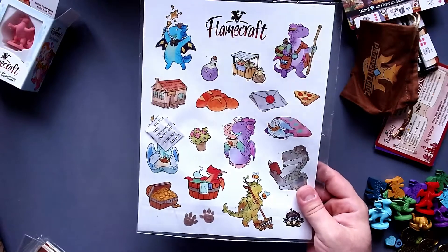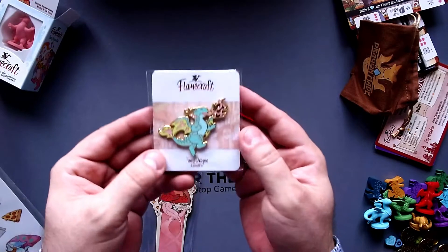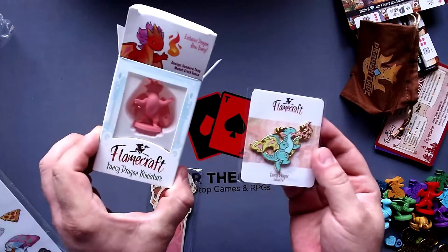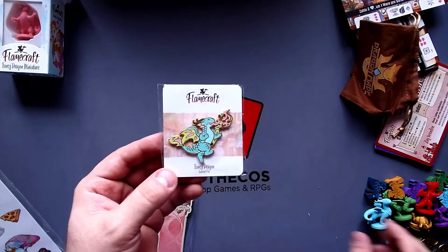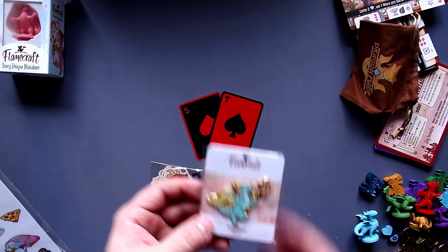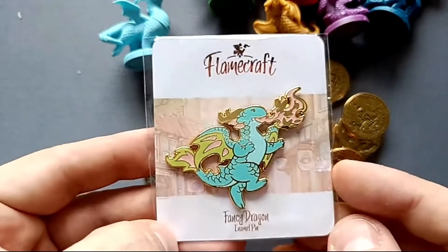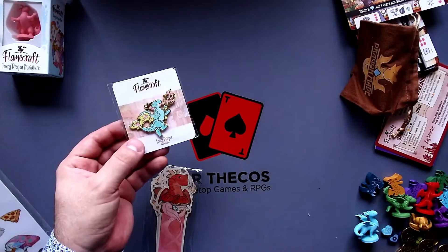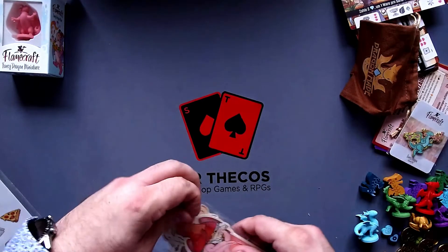And then we have this really great pin of the fancy dragon - that's the one we got as an extra miniature. It looks a little bit like this one here - really beautiful pin. Let me show that close up. This looks really nice and it's large - a really large and beautiful pin. I would most likely put that on one of my bags, because I actually do have quite a few pins on my bags.